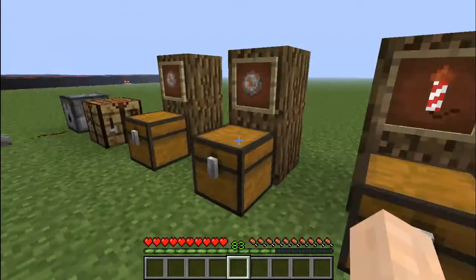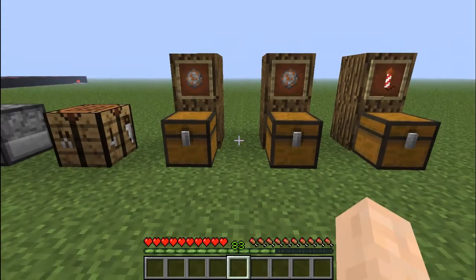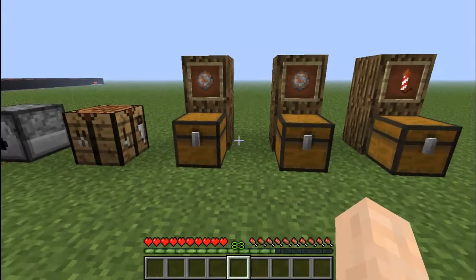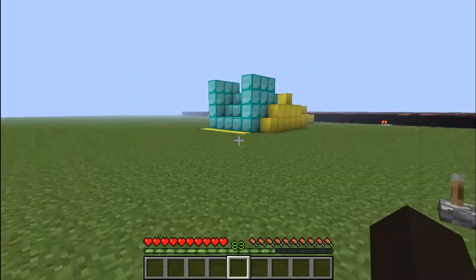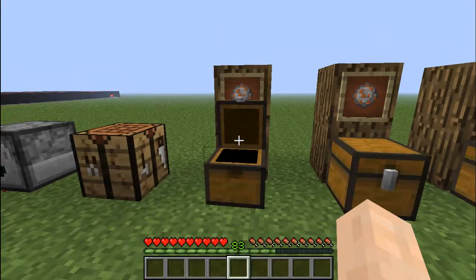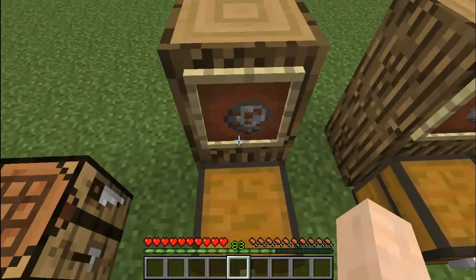Next up we're going to go over the crafting recipes. I'm not going to say they're necessarily cheap to make, but they're not unaffordable — if you're playing survival you should be able to make them if you really want to. First thing you're going to need is what I call a firework star.